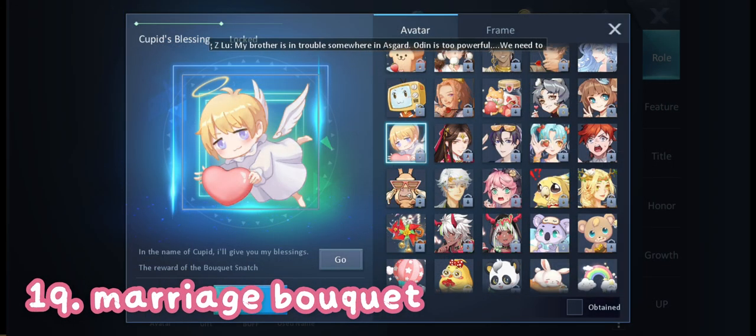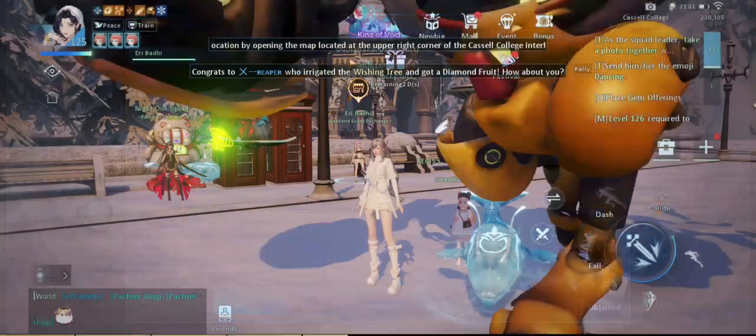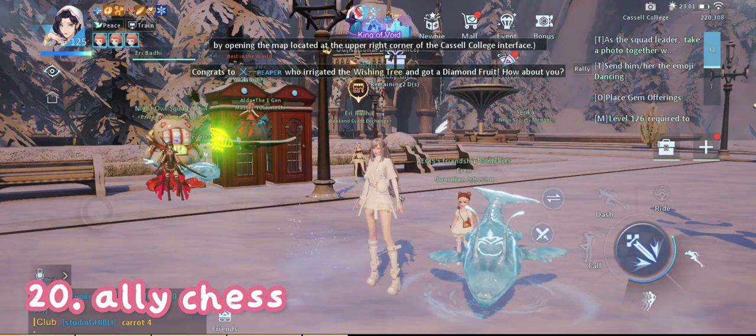Next is the marriage bouquet. You can get a free time-limited avatar when you snatch and win a bouquet fight at weddings. Just make sure no one steals the bouquet from your head and you will instantly get an avatar after the fight.